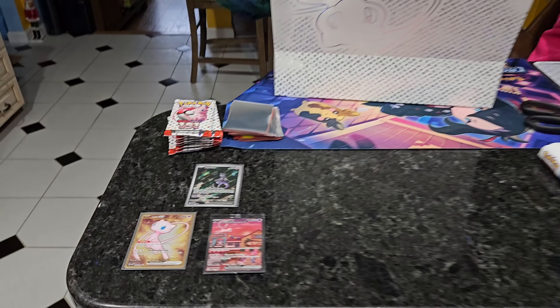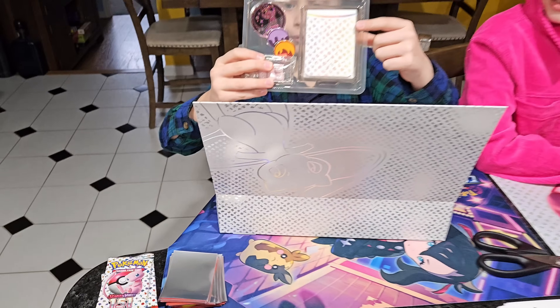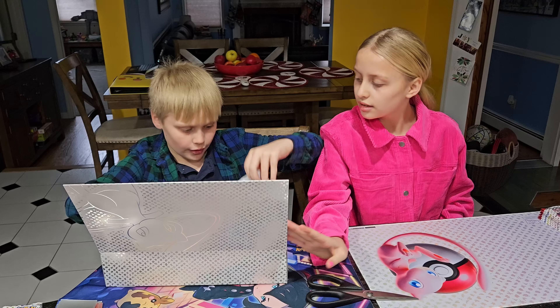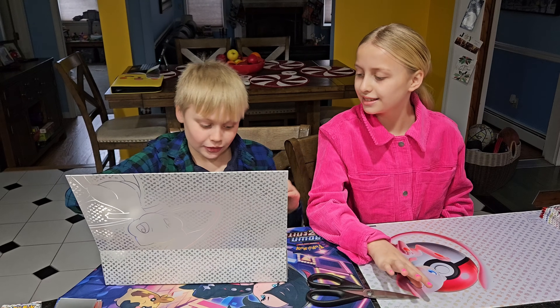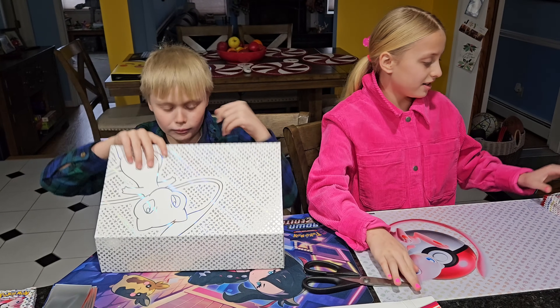Before we open we have coins, we have a deck box, and we have dice. And we have a mat — the 151 mat. Let's close that up and then let's get right into opening.